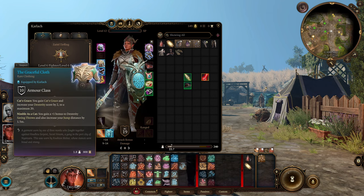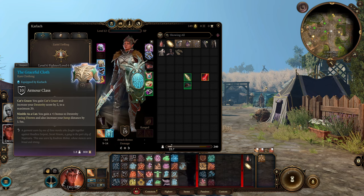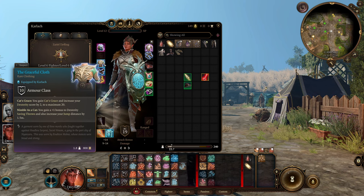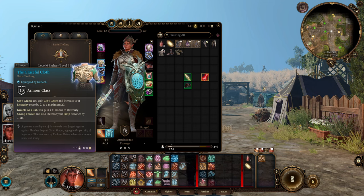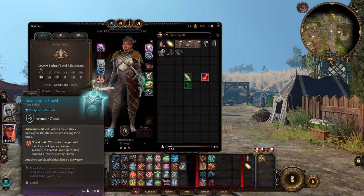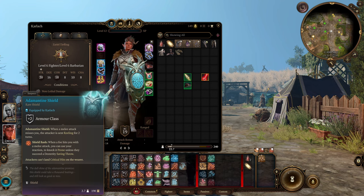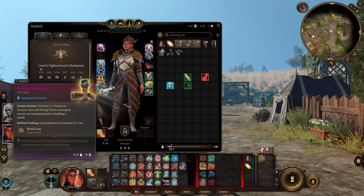We have the Graceful Cloth, which gives us Cat's Grace — advantage on Dex checks — and our Dex increases by two to a maximum of 20, so we can start with lower Dexterity without feeling the pain. We also get a plus one bonus to Dex saving throws and increased jump distance by 1.5 meters. I really liked the idea of being a giant that can jump around the battlefield. I've also included the Bone Spiked Boots, giving a plus one bonus to armor class and saving throws as long as you aren't wearing armor or holding a shield. I've included the Adamantine Shield as an option — whenever a melee attack misses you, you can send the attacker reeling, and attackers cannot land critical hits against you.